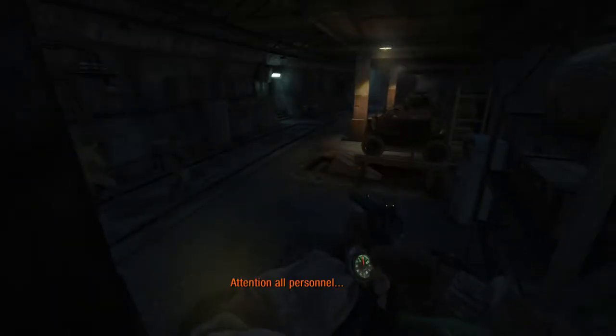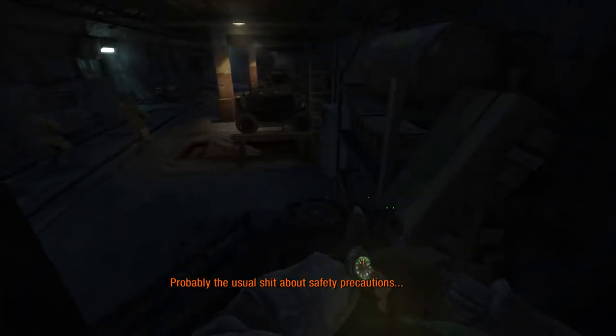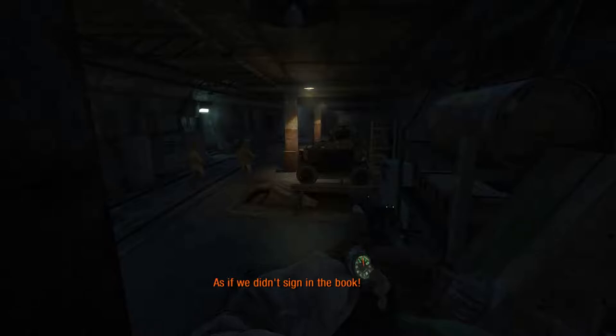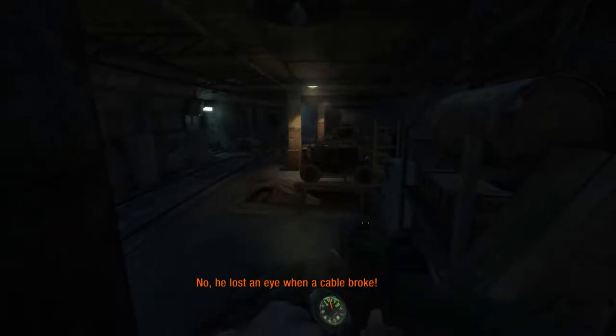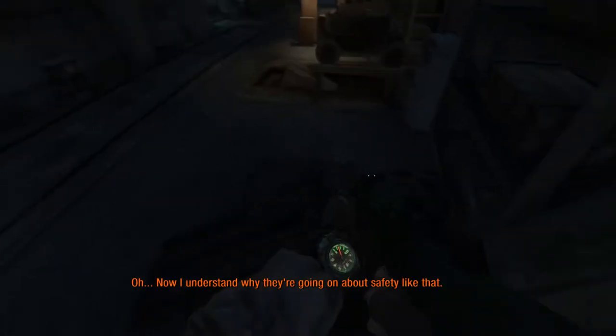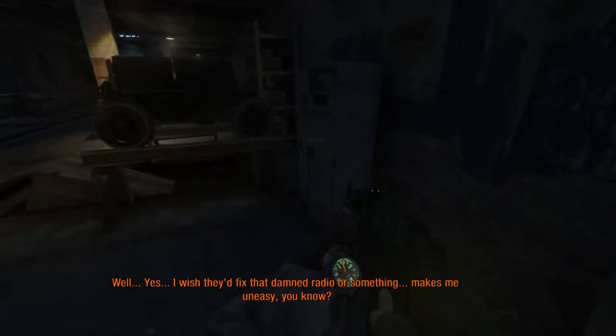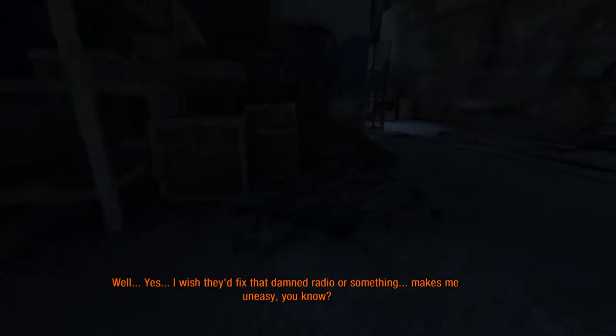We can just sneak in here through the containers into a little back room. We need to go through that door over there - there's a bit of light there I want to take out. I don't really have a silenced weapon, but luckily there's actually a silenced Kalashnikov in the locker here. Just wait for these guys to go a bit further away - that locker right ahead has the silencer. Now we can take out lights from a distance.